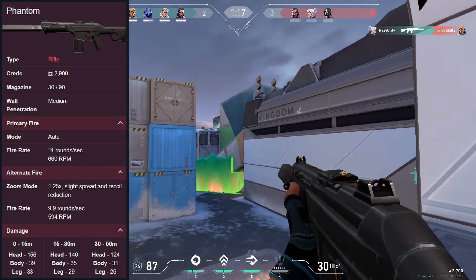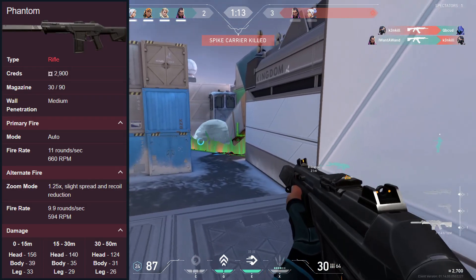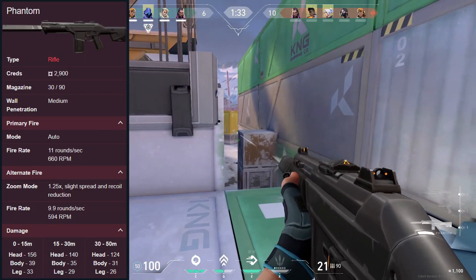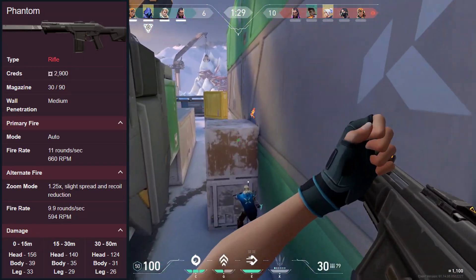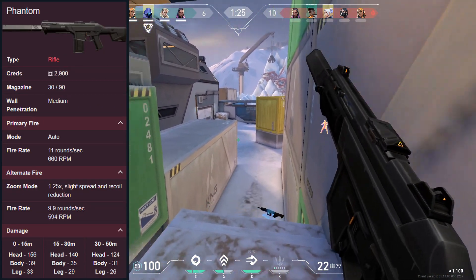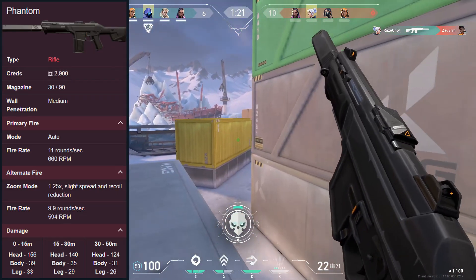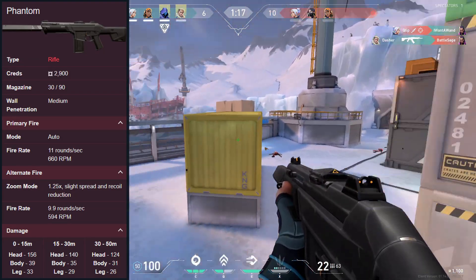The zoom is 1.25x and it reduces recoil, and your crosshair follows the recoil pattern. When zoomed, the fire rate goes down to 594 rounds per minute. The Phantom has 3 different damage ranges: 0–15 meters, 15–30 meters, and 30–50 meters. In each of those sections the damage drops off per body part, and after 15 meters the gun is no longer a one-shot headshot.